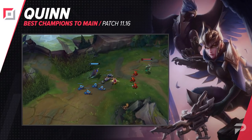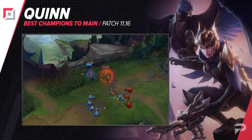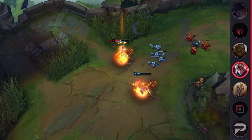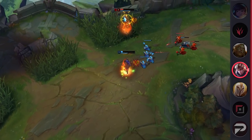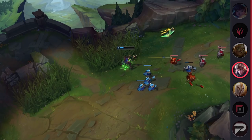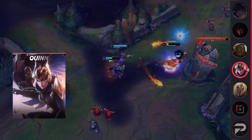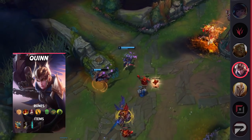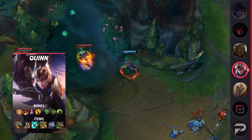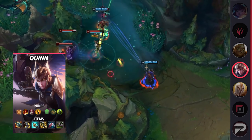Now, if Kayle's style isn't for you, maybe you'll like Quinn. Instead of farming it out and ramping up, Quinn is an incredibly strong lane bully right off the bat, able to zone most lane opponents from the wave as early as level 1. There are plenty of annoying ranged top laners, but none of them are as reliable of a pick as Quinn. Pretty much no champion can out-trade Quinn early on. Any opponent that tries to close the gap is met with an E, halting whatever dash or jump they are trying to use to close the distance and sending you back to safety.